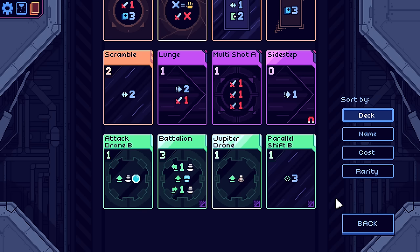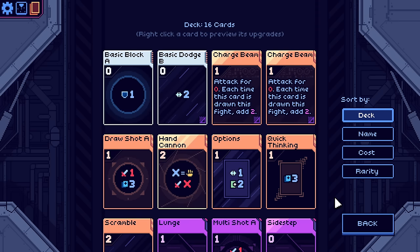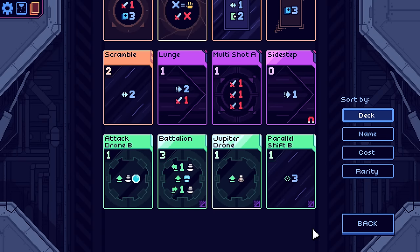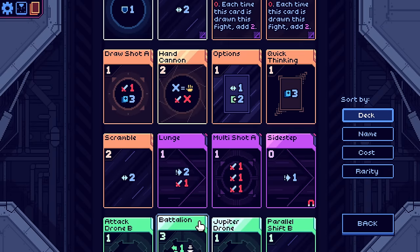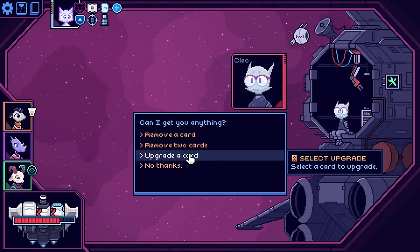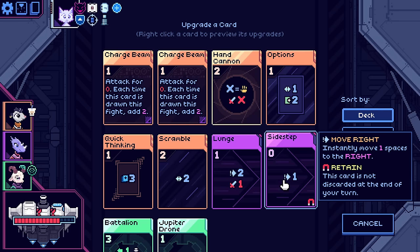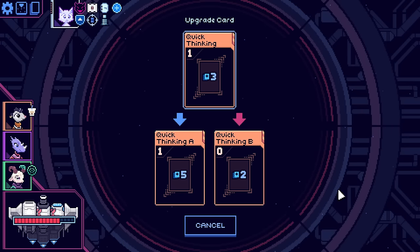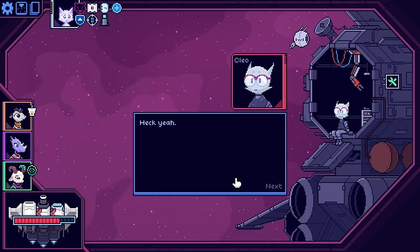We've got to know exactly what we're doing before we go there. I could upgrade that card we just got. If I removed two cards and got full value from that, what would I remove? Maybe basic block. Sidestep has been nice. Parallel shift I feel like I like a lot - I'm not getting rid of that. Lunge. Scramble. I think I'm keeping what I got, so I'm going to go for an upgrade. We should probably upgrade quick thinking - eh, screw it. Let's go big. Heck yeah.